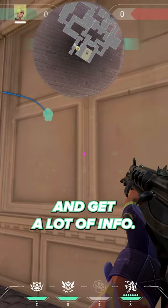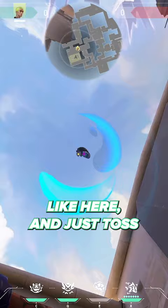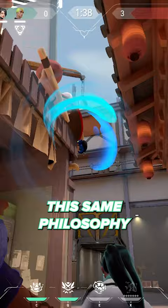Instead, stand somewhere like here and just toss it straight up. You'll find out less, but just 10 seconds later you'll do it all over again. This same philosophy kind of applies everywhere with Gecko. So don't be shy with your util, throw mediocre stuff all around.